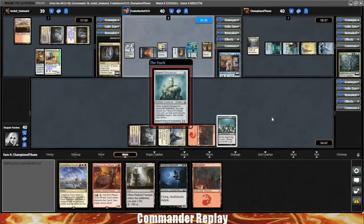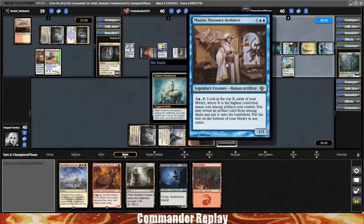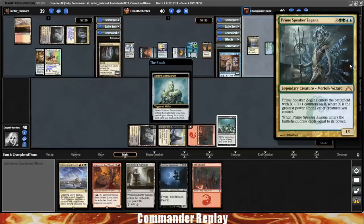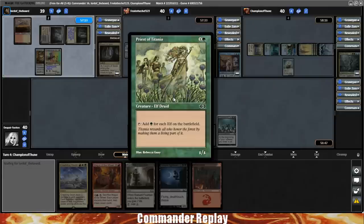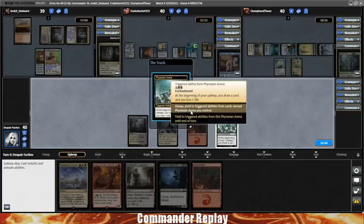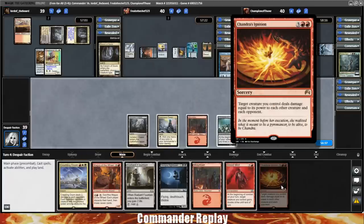Getting a little worried about the combo potential of the Muzzio opponent. Hopefully the green opponent brought some artifact removal, potentially in the form of Bane of Progress or something else to slow them down. Instead they just go for a Priest of Titania and even more ramp — looks like everyone's off to the races ramp-wise. Brings it back to our turn; we get a Phyrexian Arena trigger. We draw a Blood Mist and a Chandra's Ignition.